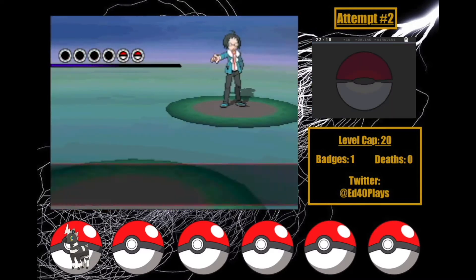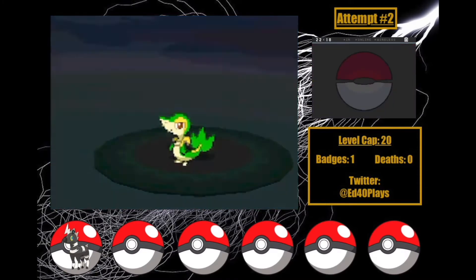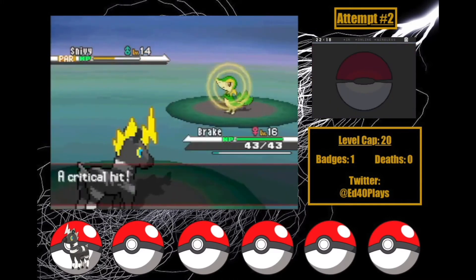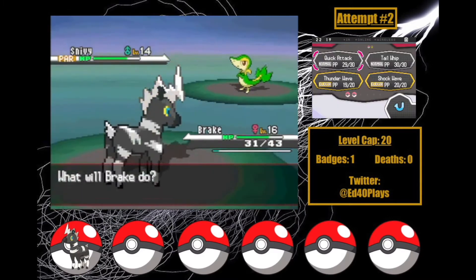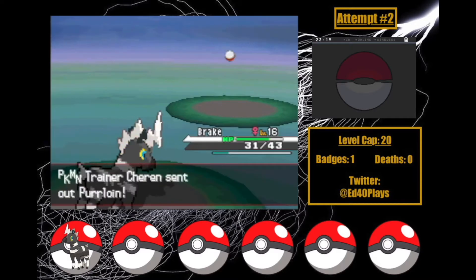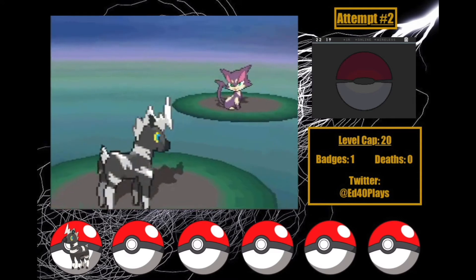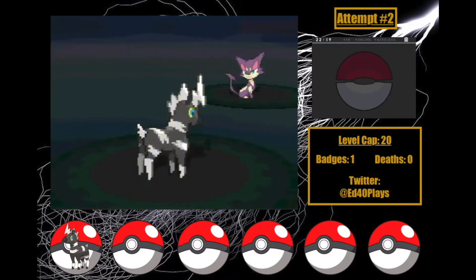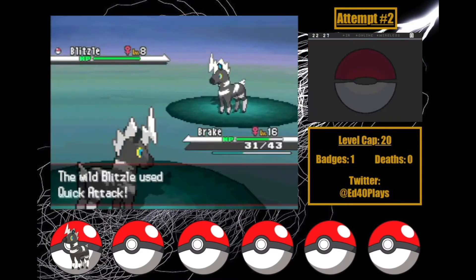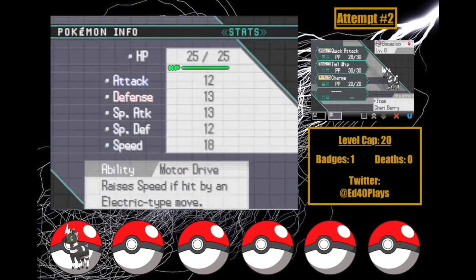My fight with him actually goes pretty well, thanks to some ridiculous luck. I start by paralyzing his Snivy with Thunder Wave as he uses Leer. I get a critical hit on Quick Attack, bringing him to half HP and activating his Oran Berry. Vine Whip only does about a quarter, so we've got some room to work. My next Quick Attack also crits, sending him low. One more Quick Attack gets rid of Snivy. Purrloin goes down in 2 Shockwaves after a useless Sand Attack for the win. That was really lucky. Brake's rewarded for her service by being replaced by the Blitzle I catch immediately after — I name her Boogaloo. This is the official starter of the run.